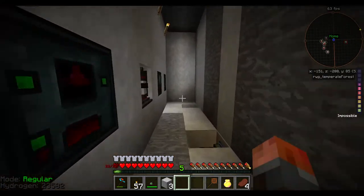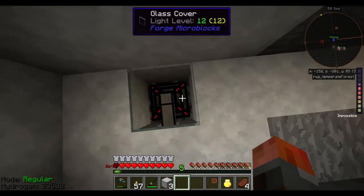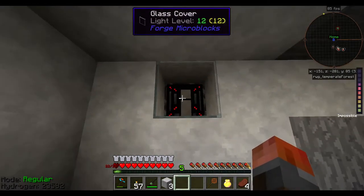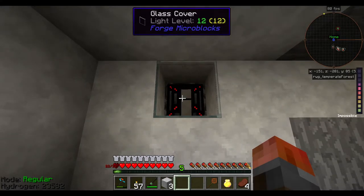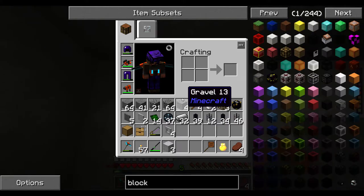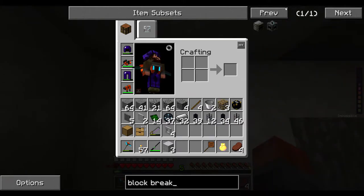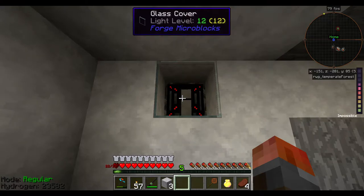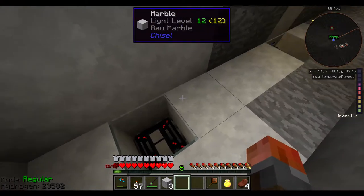We're going to generate it using a couple of things here. This is an Extra Utilities setup — due to the lack of lag on this particular server. You can replace this with any way of generating cobble you like. A block breaker from Open Blocks will do the job. All you need is a redstone clock underneath it to keep triggering it. That does it fine — with lava and water running in front of it.